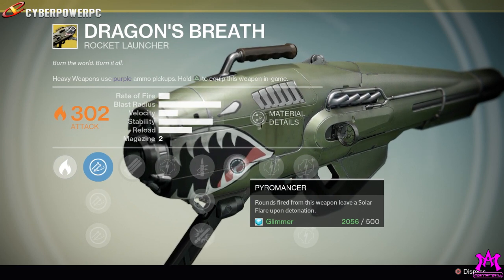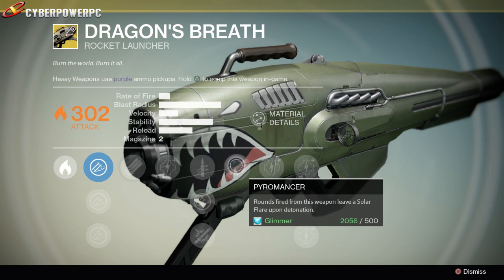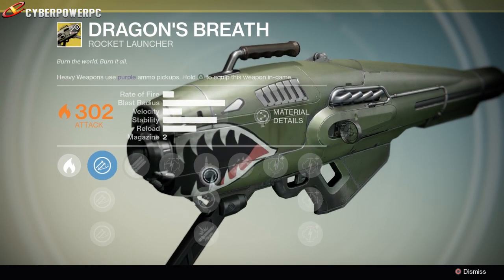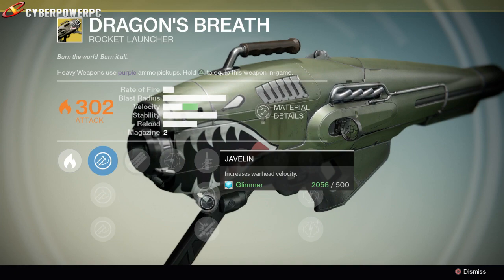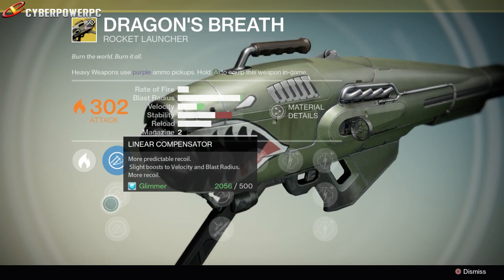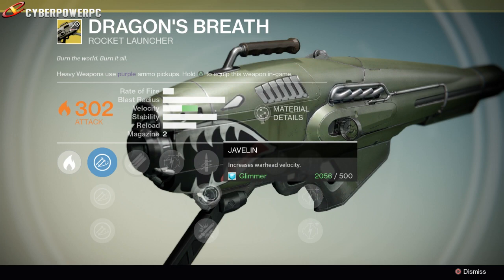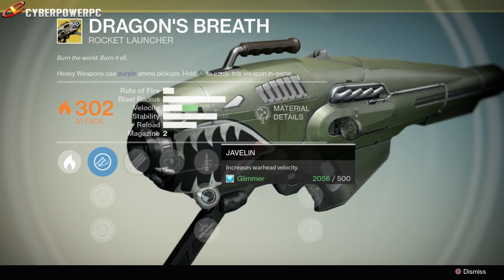That's probably why they fixed that Templar cheese - they were like, man, we've got this rocket launcher we want to bring out but people are already using that grenade to cheese bosses. Let's go ahead and see what else this has: Quick Draw, Javelin, and Heavy Payload. I'll probably go with Quick Draw because I like to whip it out a little bit faster, although that Javelin brings up the velocity quite a bit. Bring that up, you get the blast radius up, velocity up, but you lose a lot of stability. I'll probably just go with velocity since it gives you a larger bonus - faster rockets, faster deaths.